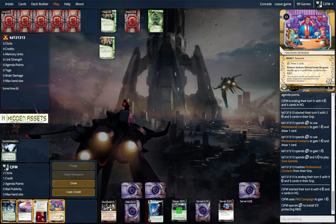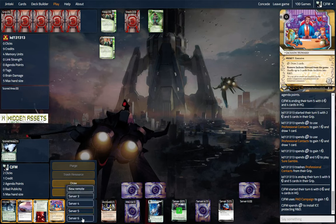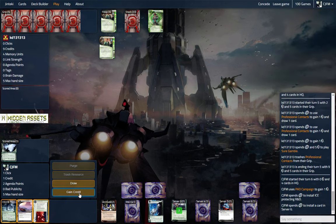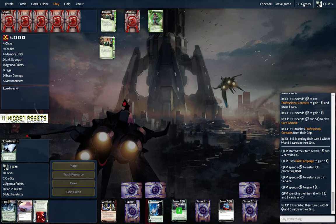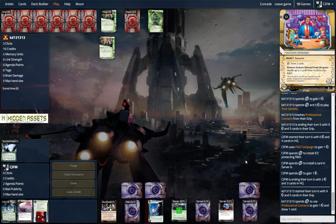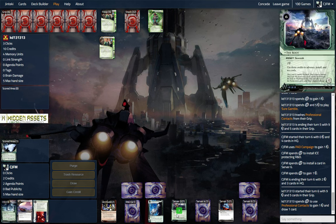We're going to put Jackson out, gain one. Let's put Jackson in server 6 and gain a credit. In case this looks like it's going a little slow on Jinteki, there are 98 games going on right now, which is unusual, but it's pretty popular right now. I would imagine their root is going to get trashed here — leaving it up is a bad idea.